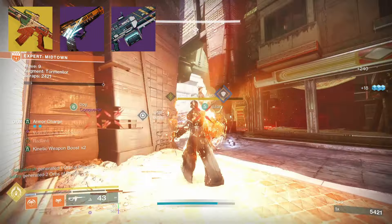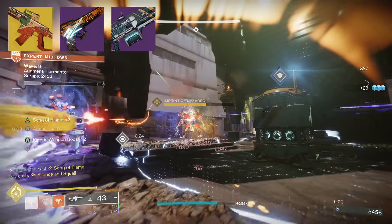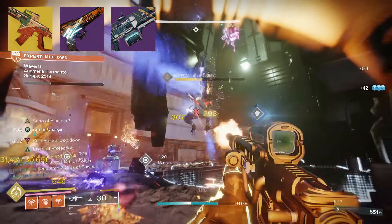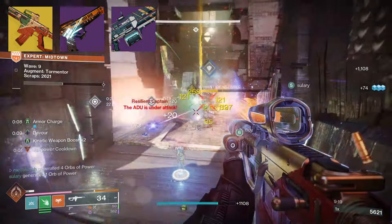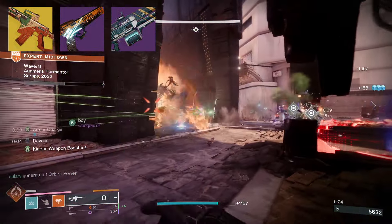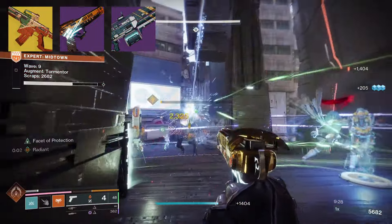In the heavy slot I'm using Hammerhead, a legendary power machine gun with an Adaptive Frame — well-rounded, reliable, and sturdy. Its origin trait is Indomitability: final blows grant grenade energy when playing a Light subclass or melee energy when playing a Darkness subclass. To get it, play Onslaught via the Vanguard menu on the Director, and you can also focus farm this weapon by speaking to Zavala in the Tower.